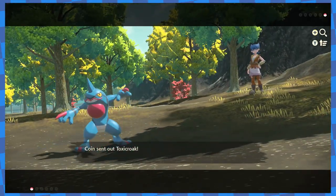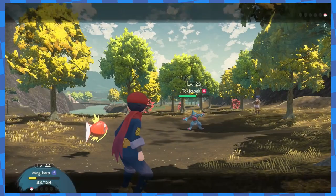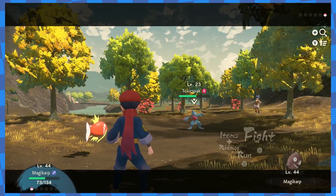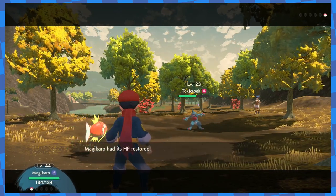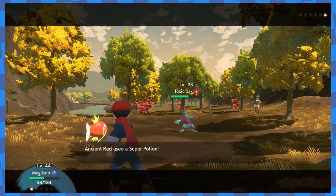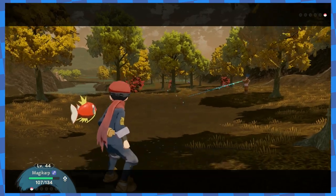It soon became obvious I couldn't approach this fight the same way I had approached previous trainer battles. Even after leveling Magikarp up four times, Venoshock still did almost half of Magikarp's HP in a single hit, which meant I was never allowed to not heal up. And in this entire battle, which lasted over 30 turns, I only got two turns in a row once. So instead, I decided to just heal every turn. Just like Magikarp's Splash, Venoshock only had so much PP — so if I kept Magikarp alive, eventually Toxicroak would run out of PP for Venoshock and start using weaker moves. This strategy worked perfectly. Hours later, I'd finally beaten her.